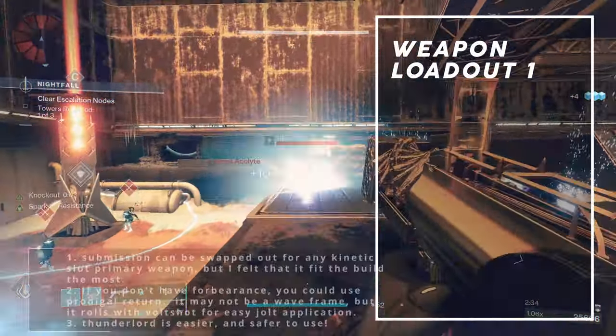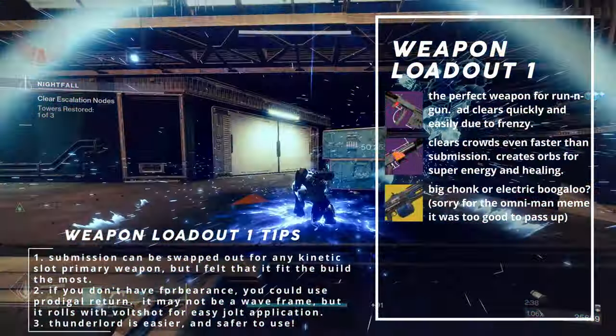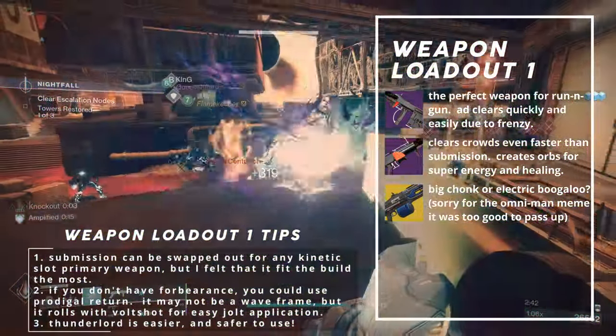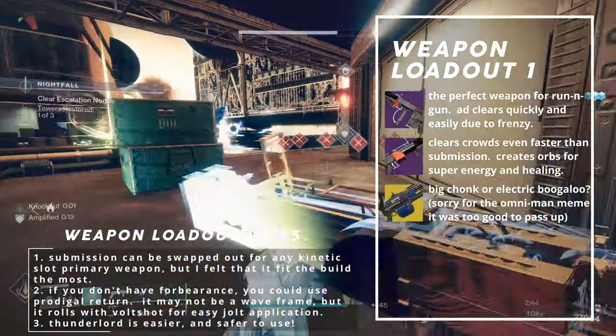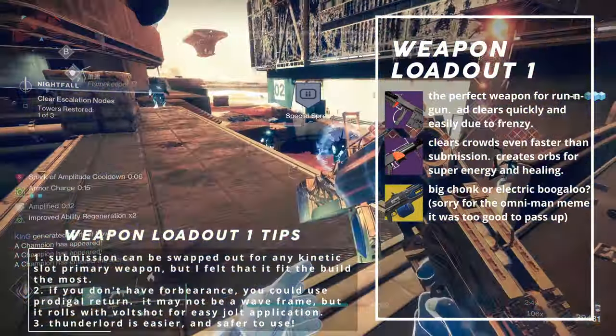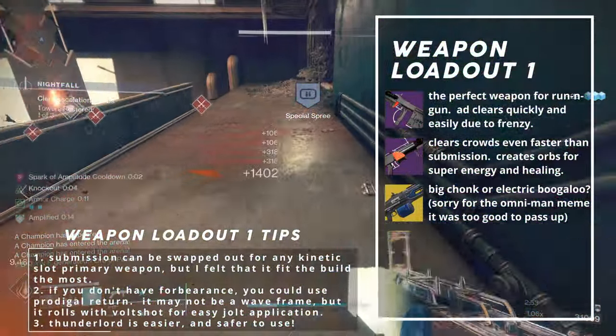Weapon loadout 1 uses Submission, Forbearance, and the choice between Legend of Acrius and Thunderlord. Submission is perfect for close range engagements and helps us move from group to group with little hassle. Because it is a lightweight frame, it increases sprint speed by 6.25% and grants 20 mobility. It doesn't matter too much in PvE, but we're trying to beat Omni-Man, so we gotta go fast.